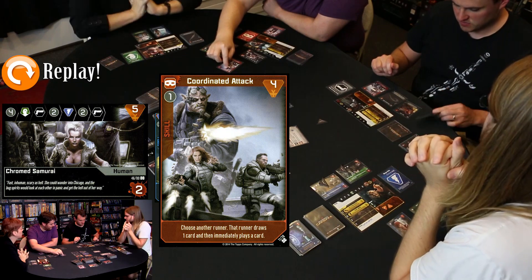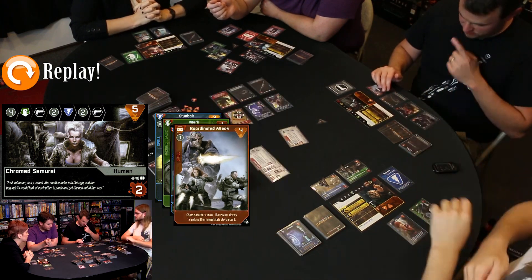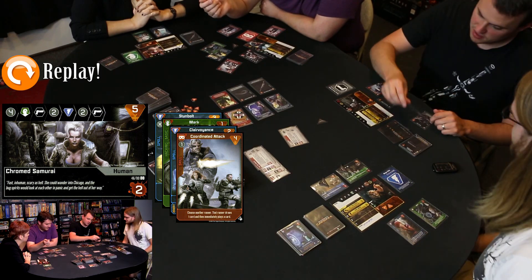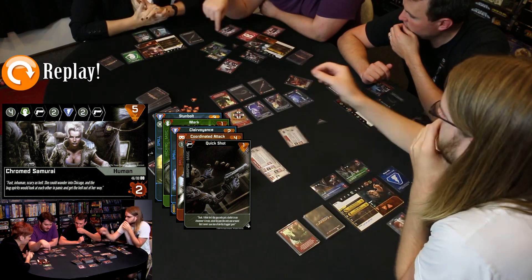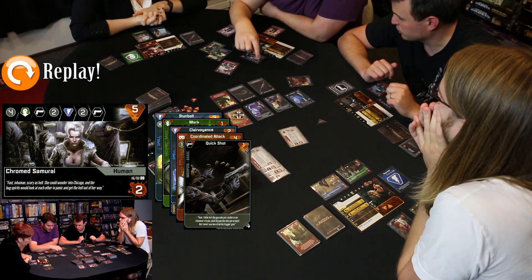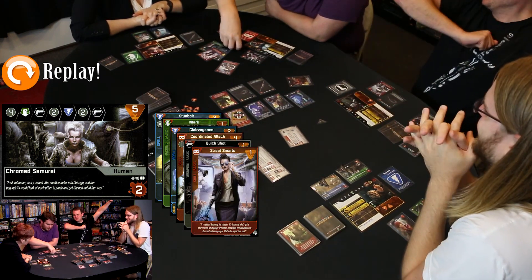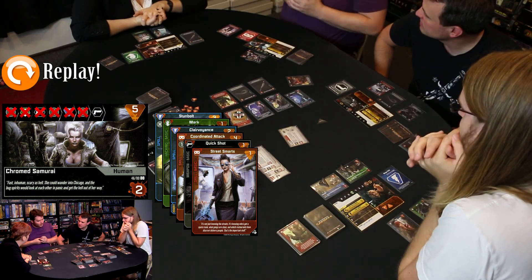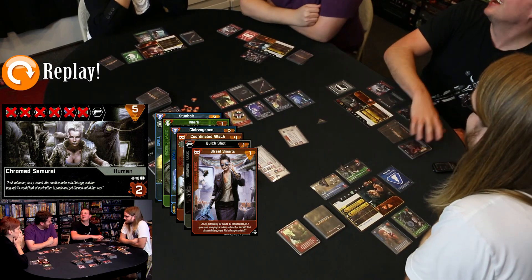Coordinated Attack: choose another runner, that runner draws one card then immediately plays a card. Matt draws — a gun! Play Coordinated Attack again — and play Quick Shot for one black damage. So that's five, six, seven, eight, nine, ten damage and a green, a blue, and a black. Four, five, six, seven, eight, nine, ten — one more generic, eleven. That brings it down to just needing a gun, which Matt has on his turn — bringing me down to only one damage left. That thing looked so daunting and we just wrecked it with coordinated attack.